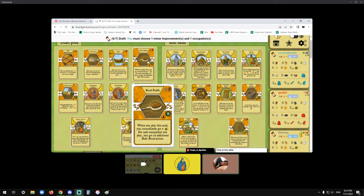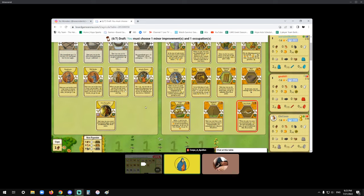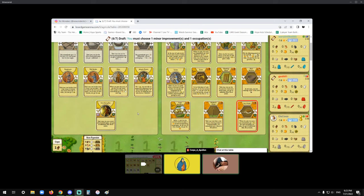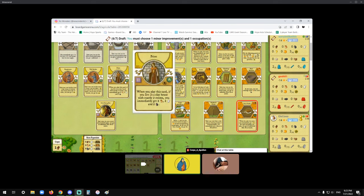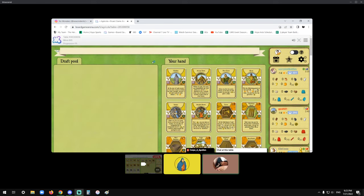You mentioned Bread Paddle a lot — why? Bread Paddle and Scholar — that's good synergy, absolutely. Also, are you ever taking vegetables on Childless? Potentially, but not my first two or three. You have Grosser, which gives you two vegetables. So your Childless is going to be pure grain — you'll have enough grain to put in the ground and bake with Bread Paddle later. I don't know if you need Oven Firing.